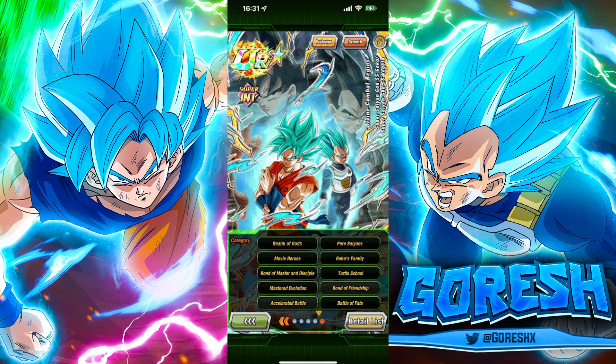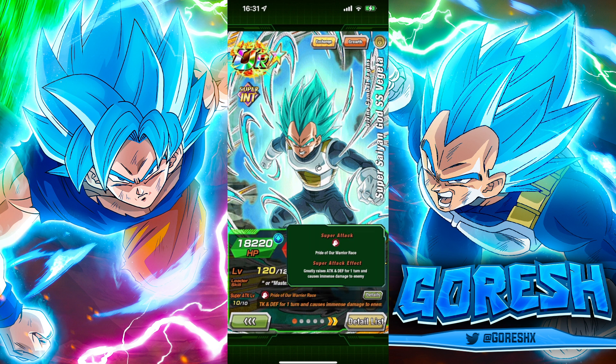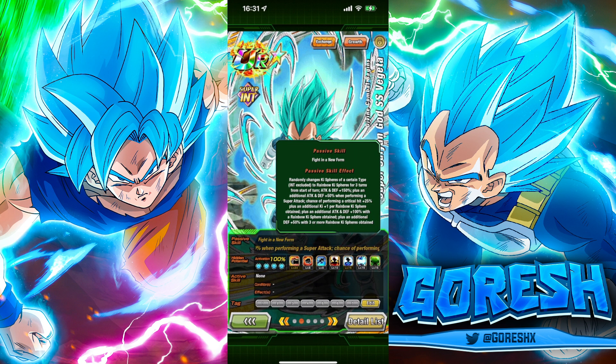It's strange they keep insisting on keeping these Resurrection F links. In terms of categories they cover: Realm of Gods, Pure Saiyans, Movie Heroes, Goku's Family, Bond of Master and Disciple, Turtle School, Master of Evolution, Bond of Friendship, Accelerated Battle, Battle of Fate, Power Beyond Super Saiyan, and Bond of Parent and Child. Moving on to the Vegeta side — when you exchange after four turns, the super attack effect becomes 'Pride of the Warrior Race,' greatly raising attack and defense for one turn and causing immense damage — a much better super attack effect than Goku's.